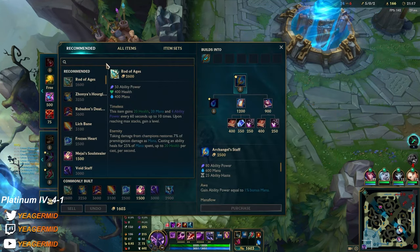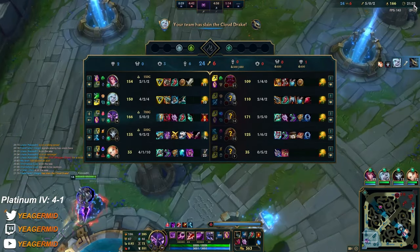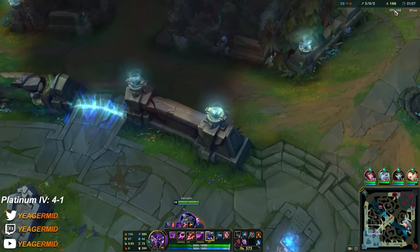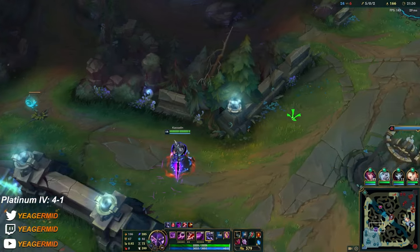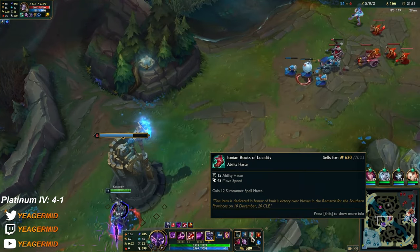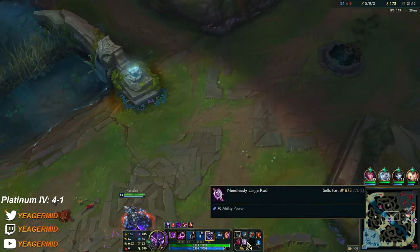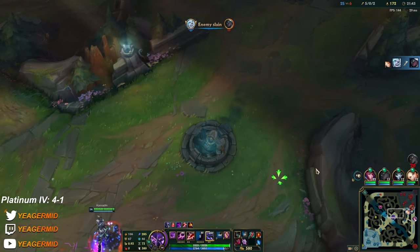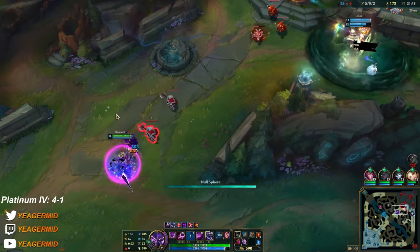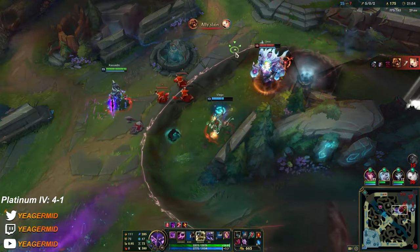I think I'm just going for full glass cannon — Deathcap next item. I don't feel like I need safety here because the enemy team is so far behind. It's only one Exhaust anyways. I almost always go for Ionian Boots because of the ability haste on abilities as well as summoners, and these boots are also cheaper. These boots are OP — they really are.